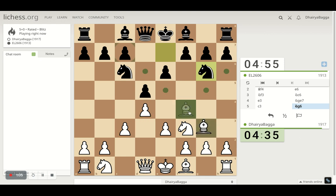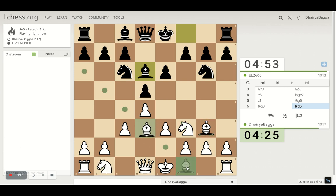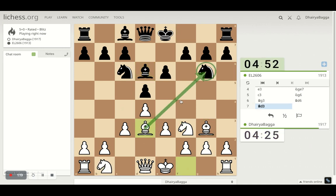Opponent is attacking my bishop with his knight. I just go back, defending the bishop. Don't want to ruin my pawn structure there. If I play knight over there I will lose a pawn, so I don't want to do that. I just bring up my bishop here, eyeing this knight.